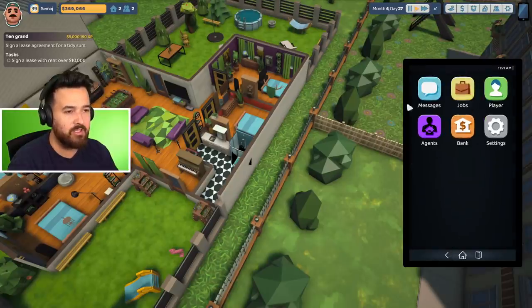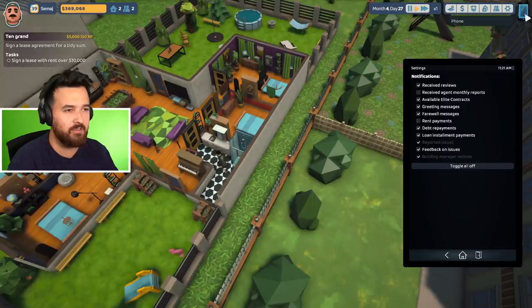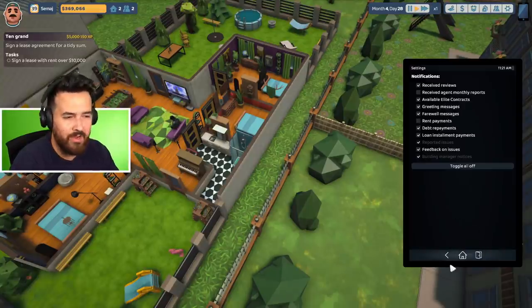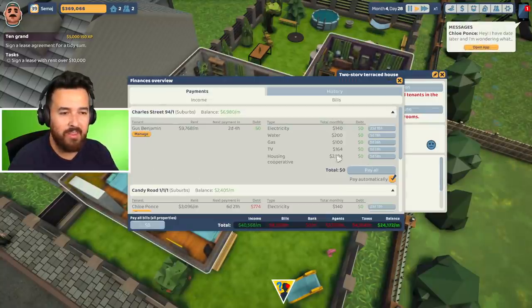They added a new thing in settings where you can change the notification settings, though it seems to be really bugged. I might have turned off rent payment notifications. Anyway, let's kick this guy out — I don't want him here anymore. I want to get someone so we can get $10,000 in rent.